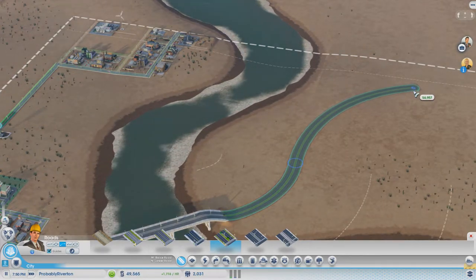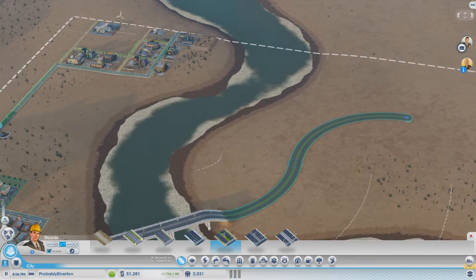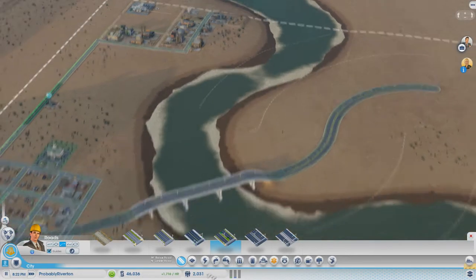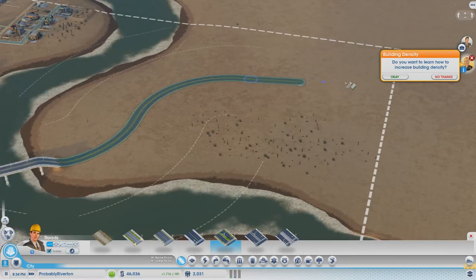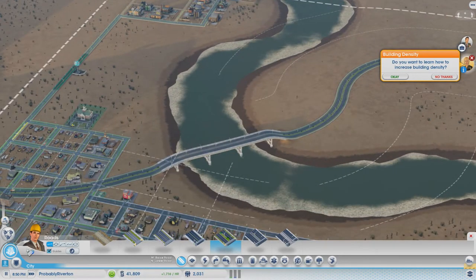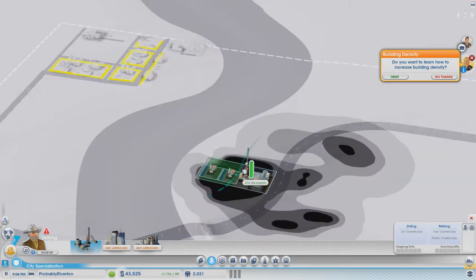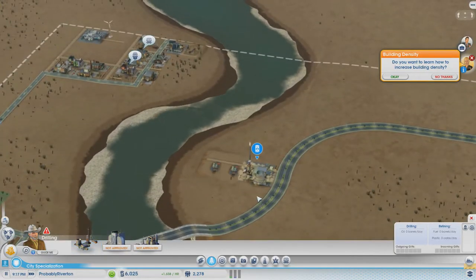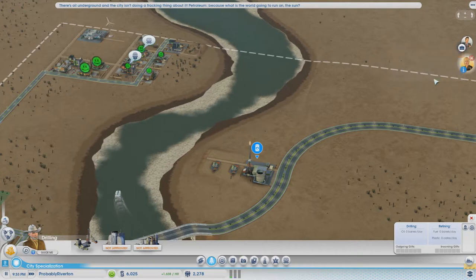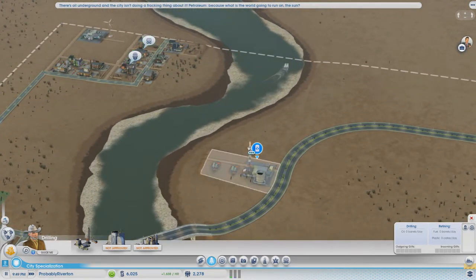I'll bring you off and around that way — let's place this freaking thing before I go bankrupt. Perfect. Good stuff. No, I don't want to learn how to increase building density. Oil well is closed now — hiring. What's the power situation?